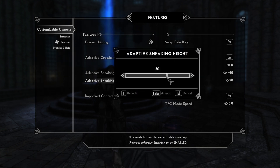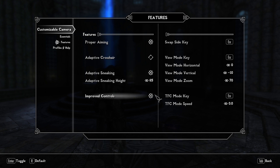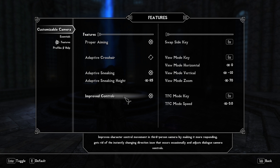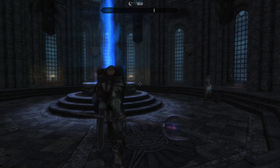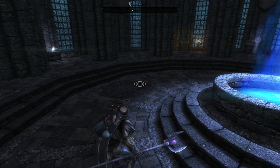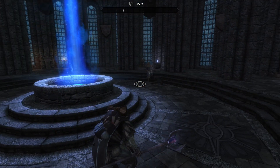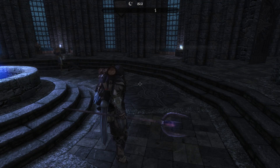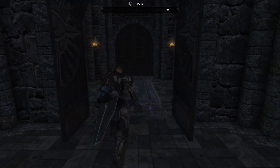I'm going to increase the adaptive sneaking level to about 65 just to see the difference, which is very minor. After that we have improved controls, which will basically just improve the camera in third person — very recommended. If you go into sneak mode you can have a different camera; this can help with targeting issues if your character is in the way. That's what Customizable Camera does — a very powerful mod. You install it and then simply configure it how you want it to work.